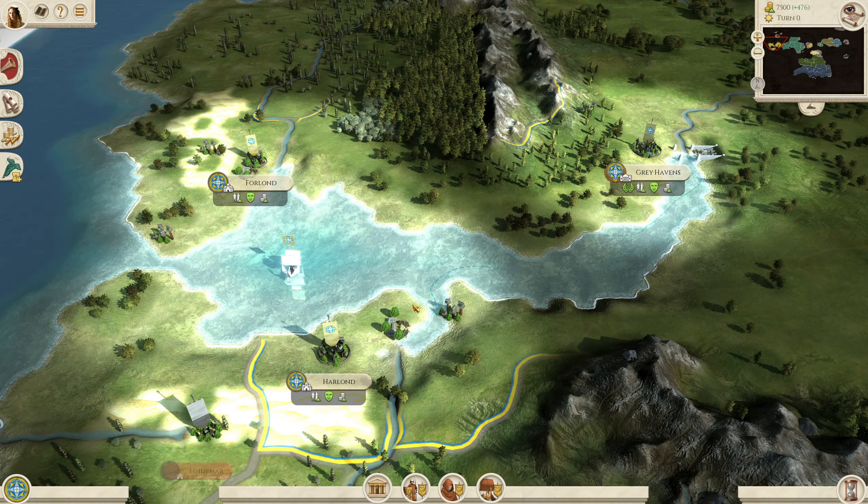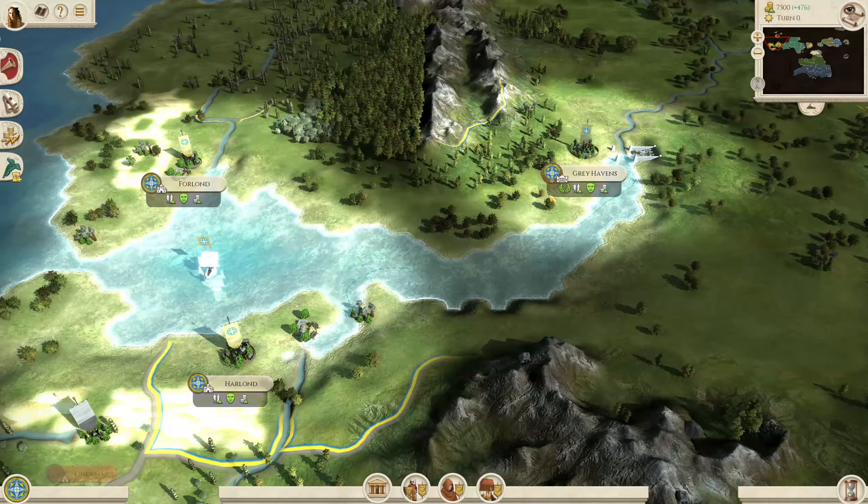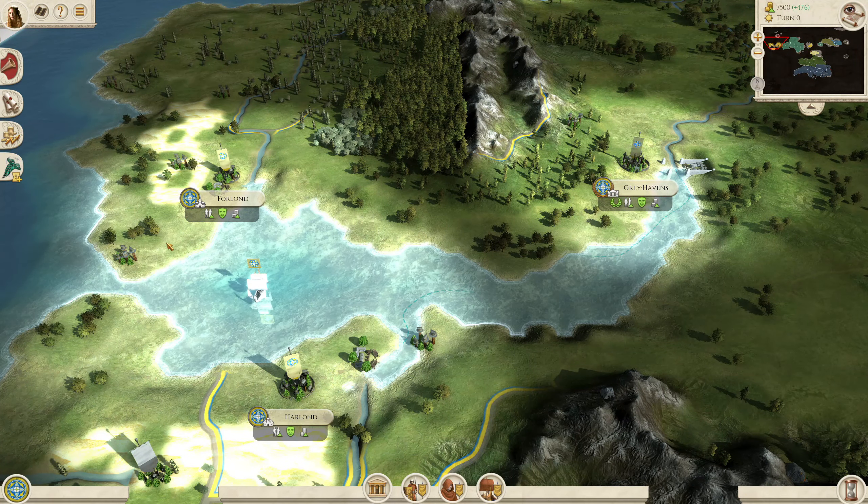They are one of the strongest factions in the mod thanks to the strength of their general units and also the Last Alliance troops that you can get access to later in the campaign. As you can see, we do have a split starting position — three settlements in the west and also Rivendell in the north. To achieve victory you need to defeat the Orc Rebels, Isengard and Mordor, so it is a fairly long but enjoyable campaign.